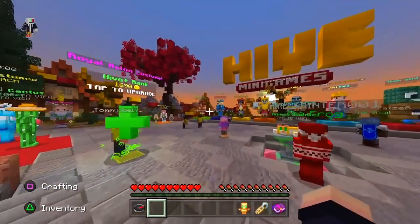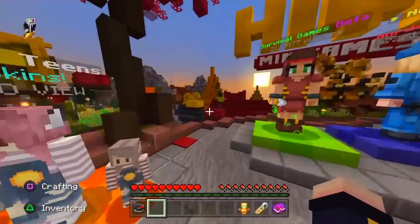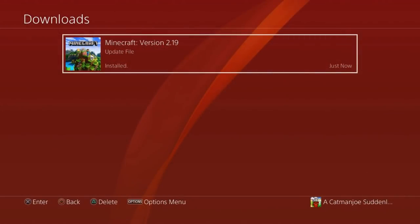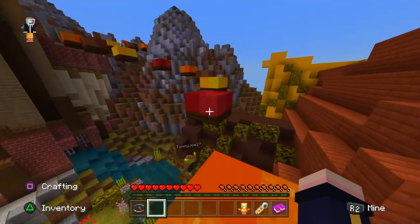Yo, what is going on folks, my name is of course Catman Joe and welcome back everybody to another brand new video on the channel. Today a brand new Minecraft bug fix update has just been released for the Minecraft Bedrock Edition called the 1.16.200, or on the PlayStation 4 the TU 2.19, with dozens of bug fixes and new highly anticipated features that I'm sure the entire community will be happy to hear about.